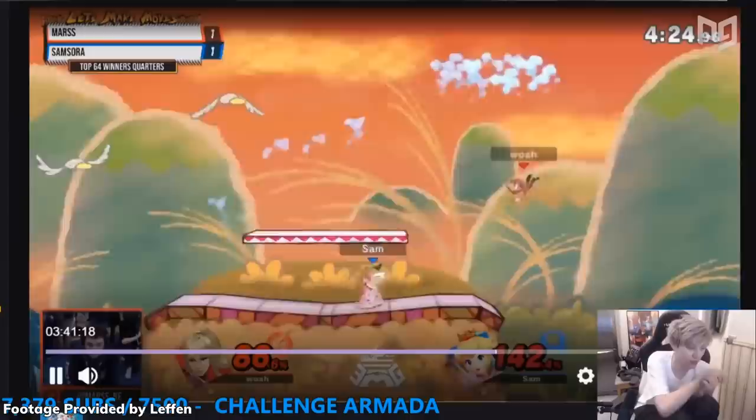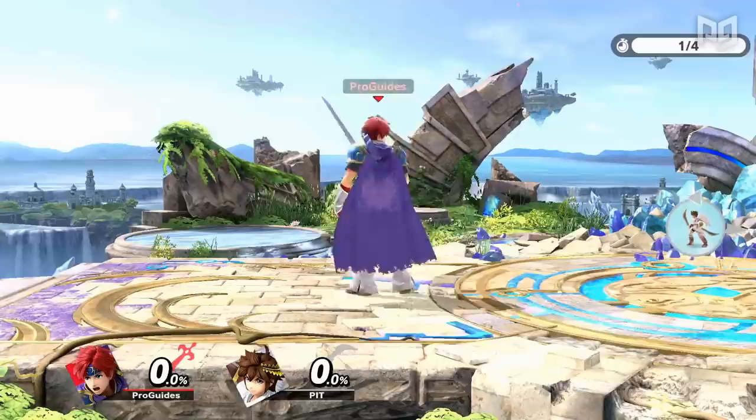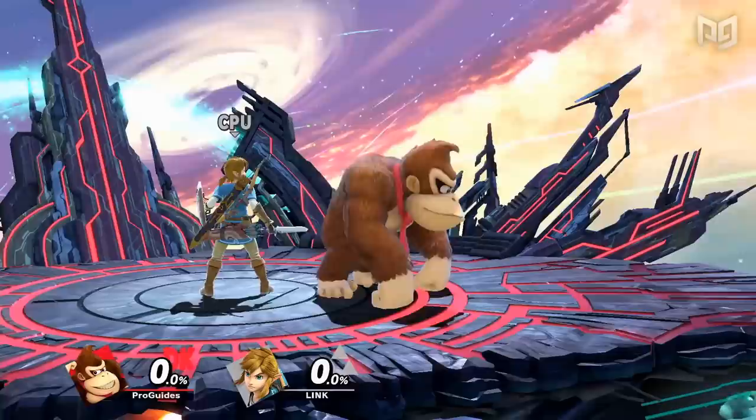Do you like winning games of Smash? Enjoy destroying your friends? Maybe you want to win tournaments? Or even if you just really like Elephant, you need to become good at edge guarding to fully achieve any of these things. But what's the edge anyway, and why do we care so much about guarding it?